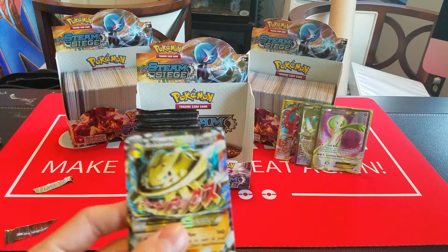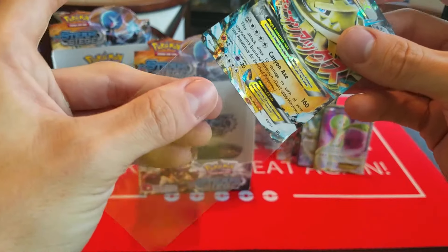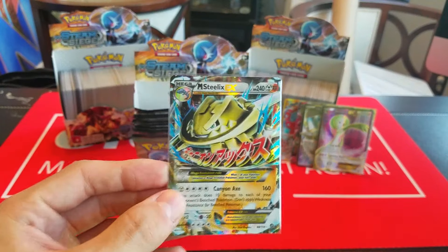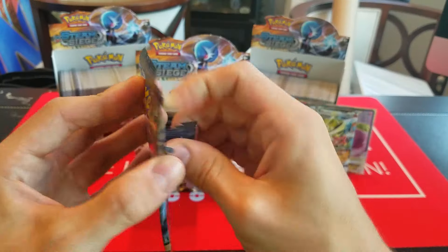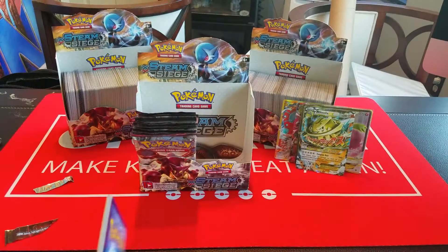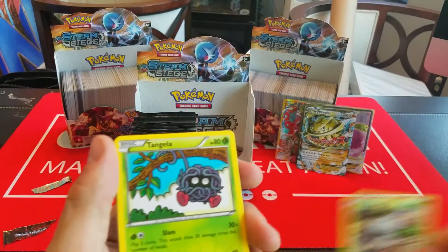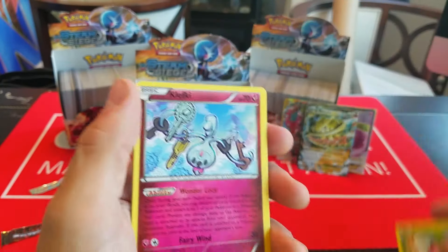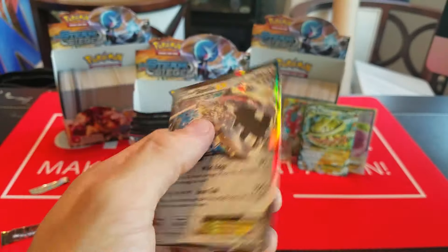Here we have Mareep, Bergmite, Foongus, Joltik, Litwick, Klang, Pokepuff, Skiploom, Reverse Armaldo, and Volcarona. Then here we have Mareep, Mantine, Meowth, Larvesta, Fletchling, Azumarill, Greedy Dice, Drifblim, Reverse Foongus — and oh god, do we have something else? We have a Mega Steelix EX! That is crazy. We're doing really good as far as our pull rates in this box.